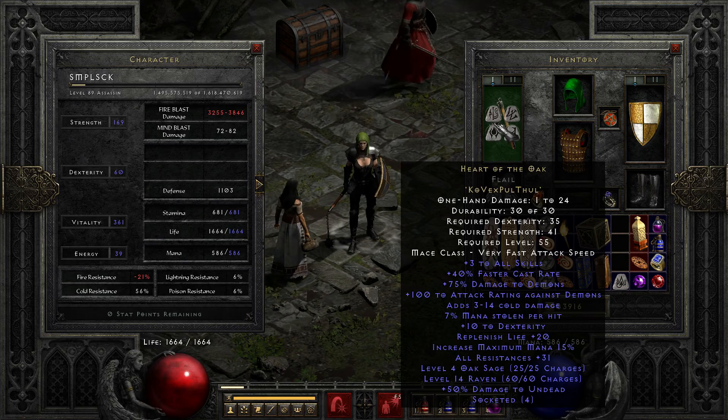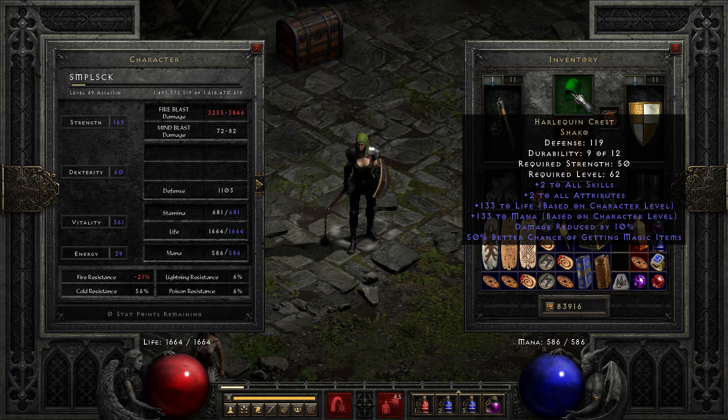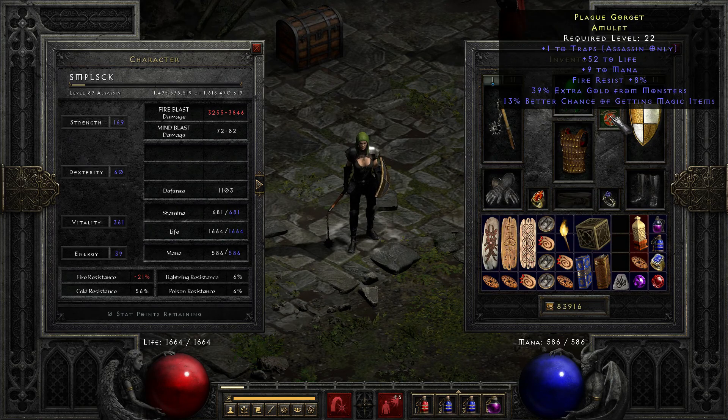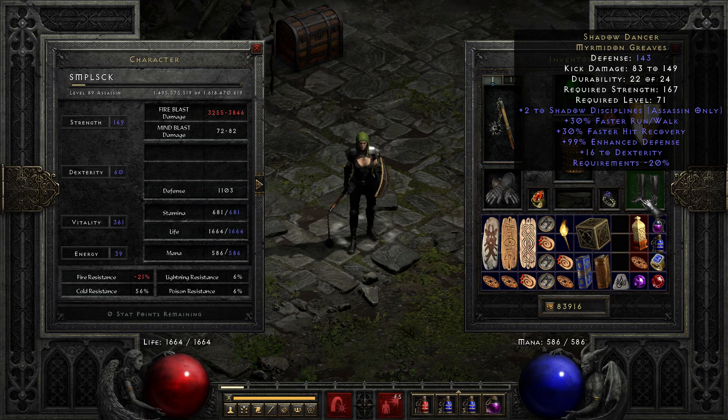Let's go over some of the gear. I have my Heart of the Oak — I made this myself. I have a Shaco; I traded my Zod for this, which I probably got ripped off, but I needed a Shaco. A not-so-great trap amulet, but still alright. Spirit Shield with 32% cast rate. Shadow Dancers that I found myself, I believe the first week of playing D2R, rolling two Shadow Disciplines. I really like this because it boosts my Shadow Master.